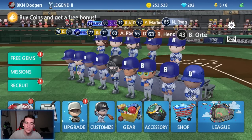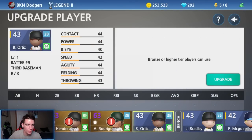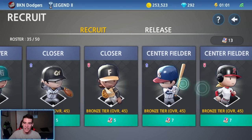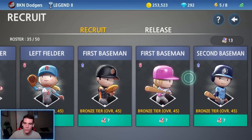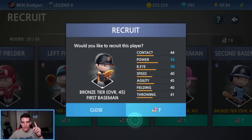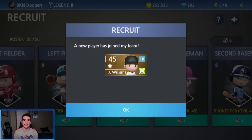Some of you said to just upgrade B Ortiz and change his name to David Ortiz, but I'm not going to do that because he's a third baseman — David Ortiz was a first baseman and DH. So we're going to recruit another player to try and get that challenge done: 25 recruited players for a platinum badge. Last batter right there. We're going to focus on contact, power, eye, and speed — no fielding since he's a DH.